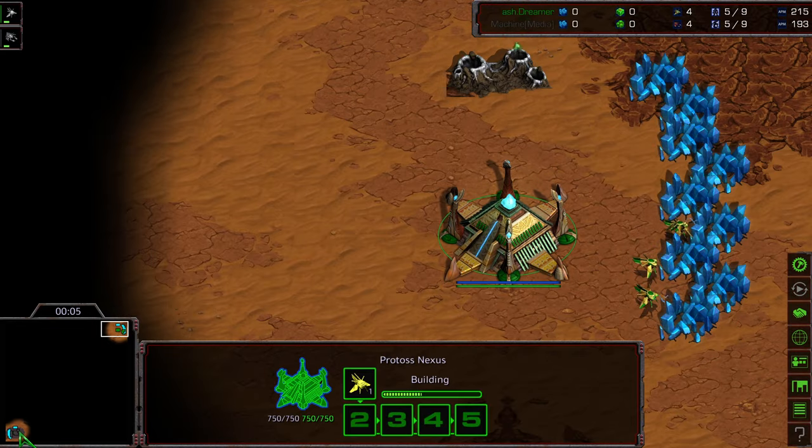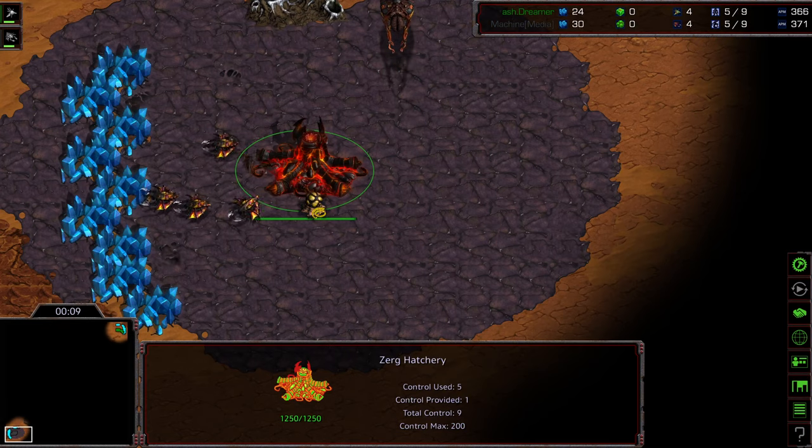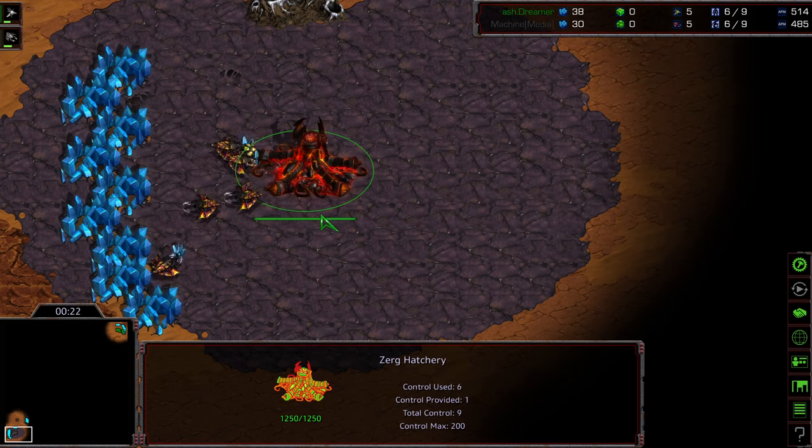Dreamer is starting in the upper right-hand corner as the green Protoss. Bottom left-hand corner, we have Machine as the Black Zerg. Again, this is on Terraform. I wanted to highlight these two players because they're about equivalent MMR — they're both really top players. Ash Dreamer took second in Hasu League. Machine has been playing fairly well recently and is in similar MMR ranks. Also, it's PvZ instead of PvP, so I wanted to cover this.